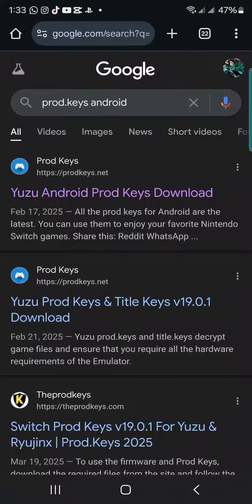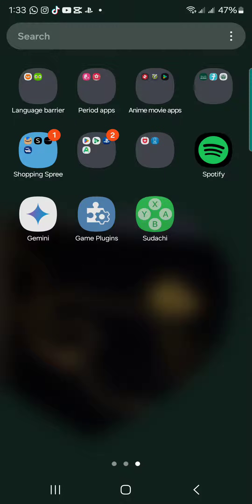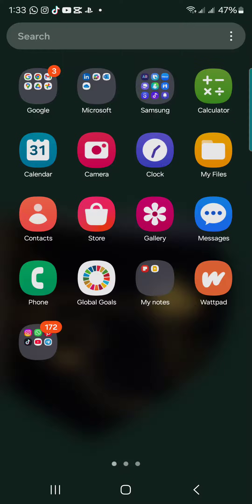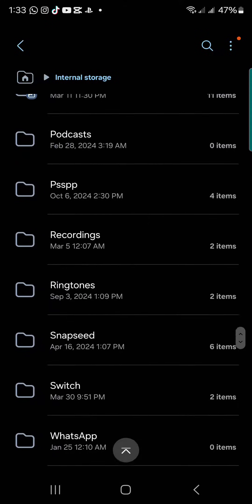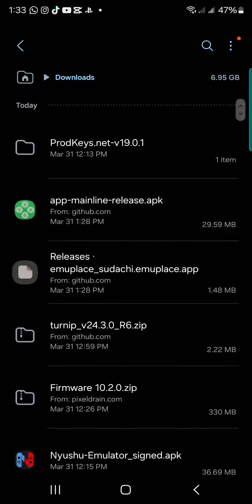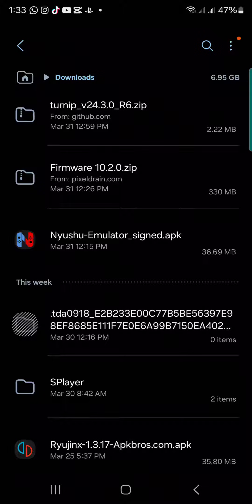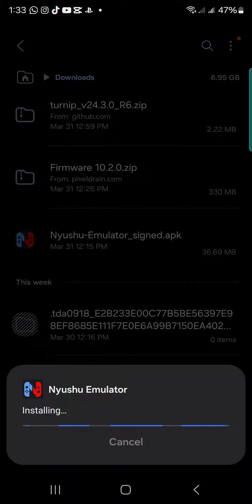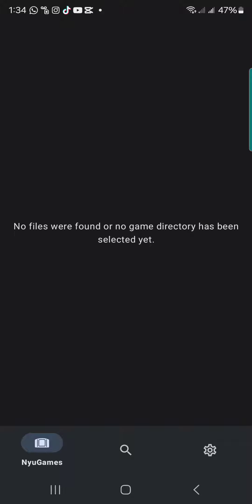Those are all the files you need. Now I'm going to show you how to set it up. I'm not going to set up Sudachi because I already have it installed, so for the purpose of this video I'll set up a different emulator — it's the same process. Installing a new emulator now — okay, open, let's go.